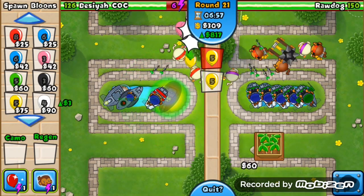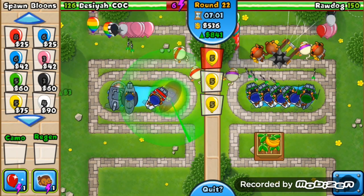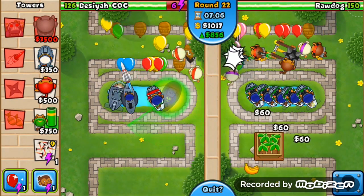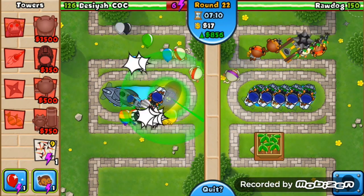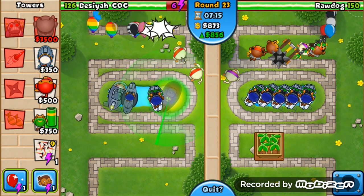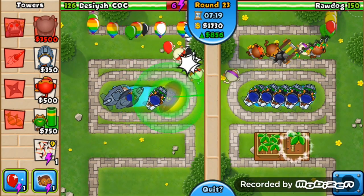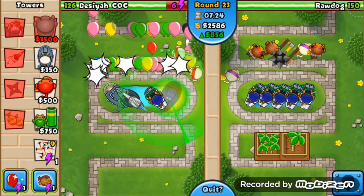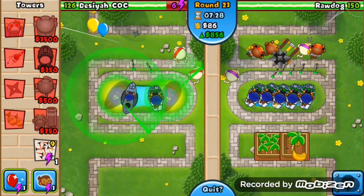At the moment my setup is very different compared to his. I've just got ninja monkeys and monkey subs. I've got my left and right monkey sub with a submarine, and then one of them has the reactor, which is very brilliant. We can see all four of his troops: ninja monkeys, dark monkeys, farms, and monkey subs.